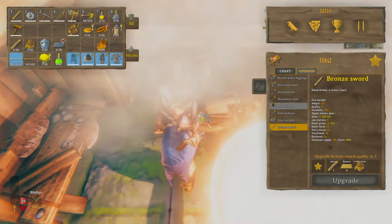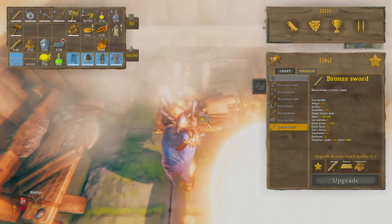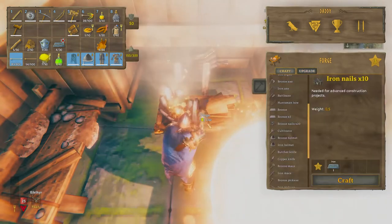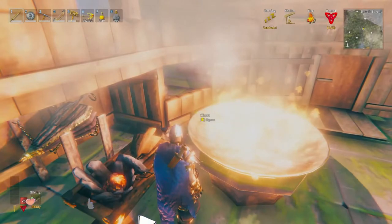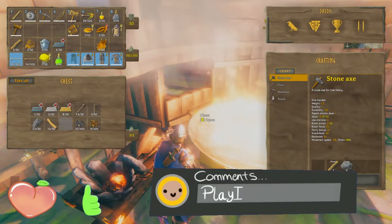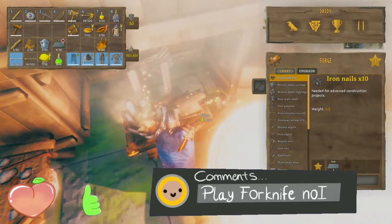I don't have a bronze sword. I could use Blood Drinker — a thirsty friend. I could just do wood and bronze. How much bronze do I still have? Because I could just do that and try.